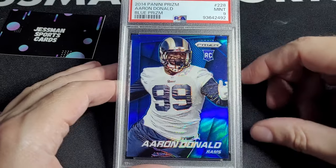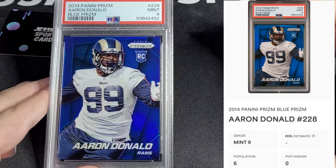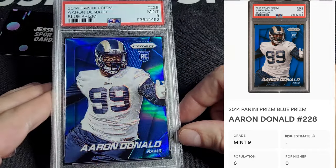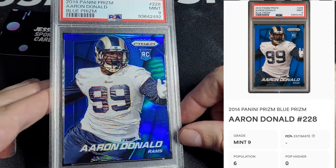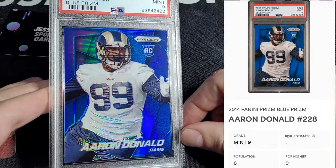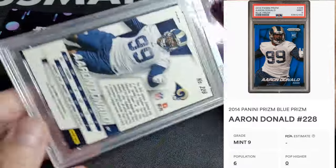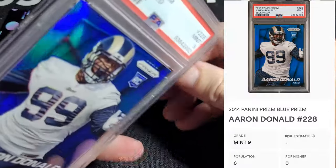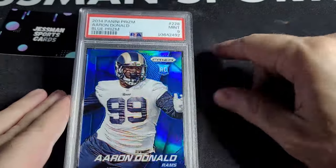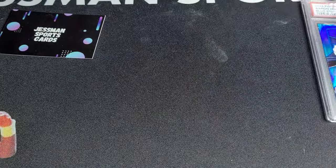Start with Aaron Donald. I'll try to bring up the population reports. Colored blue prism — I just sold a purple for a good amount. The colored stuff of his prism is really low pop. I think this is a pop six or seven with none higher. So if you're trying to make a color run of his prism stuff, there's not much of it out there.